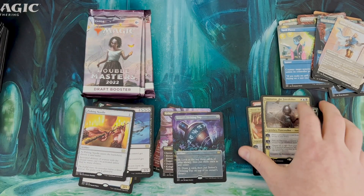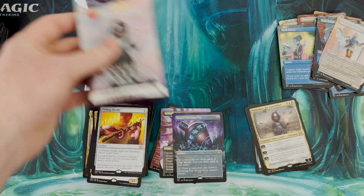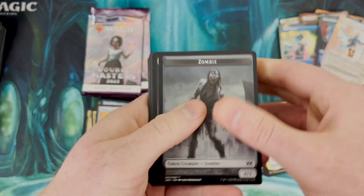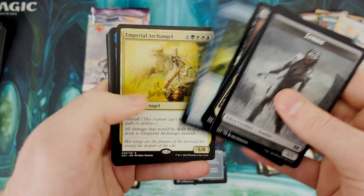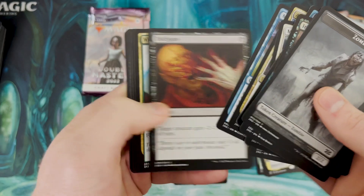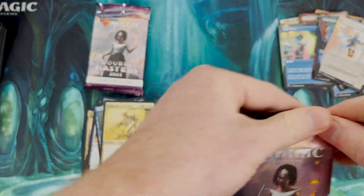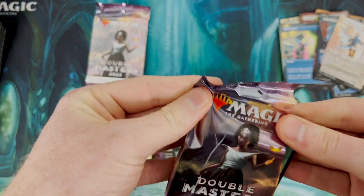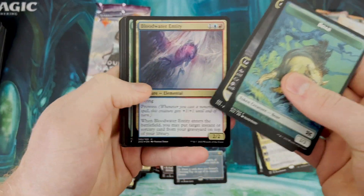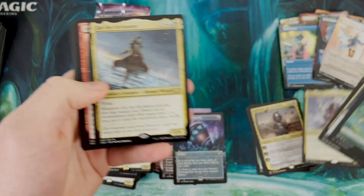Okay, we got how many mythics in here? One, two, three, four, five - man, I gotta think I'm getting at least one more. I would think six mythics in Double Masters, maybe even more. And there's Kozilek, and Pure Archangel, and Talrand - the card that nobody ever wants to pull in a pack like this. Craziness. All right, last two packs. What are they gonna be? Come on - Sidisi the Traitor King, Xerex the Enchanter.